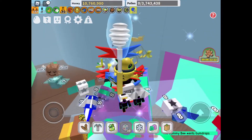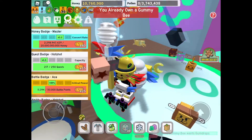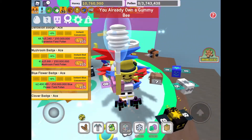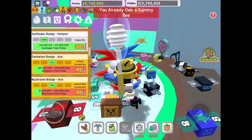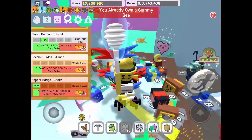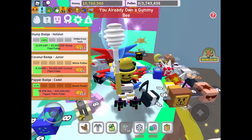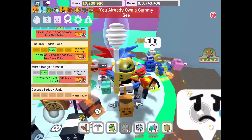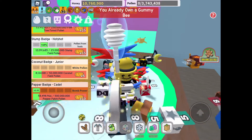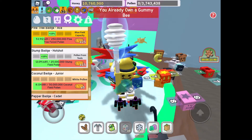Then it says Gummy Bee wants gumdrops. What you have to do is have an Ace Goo badge. Badges go from Junior, to Cadet, then Hot Shot, then Ace. You need the Hot Shot one.